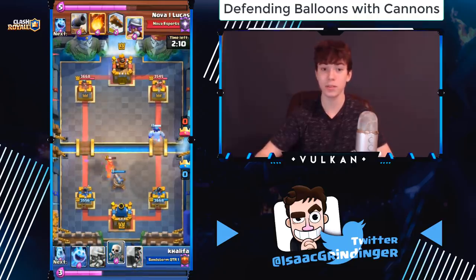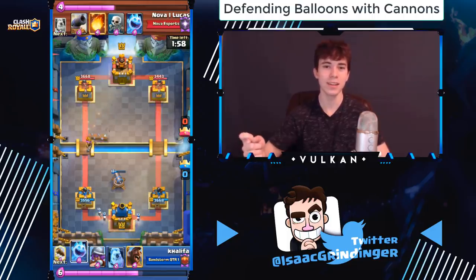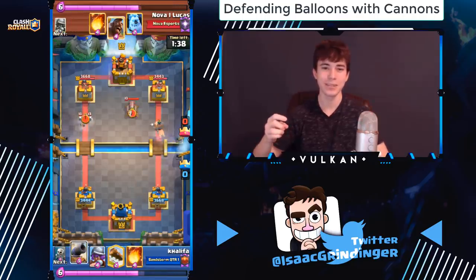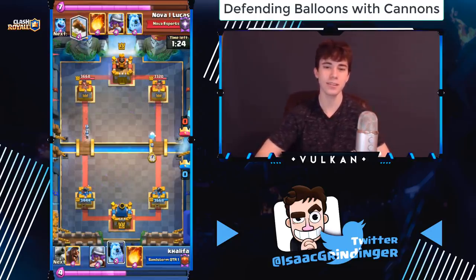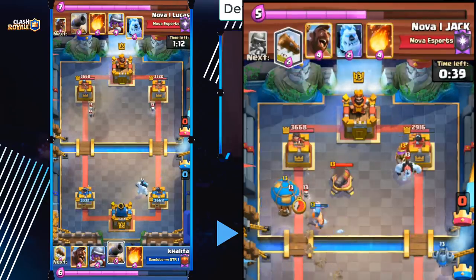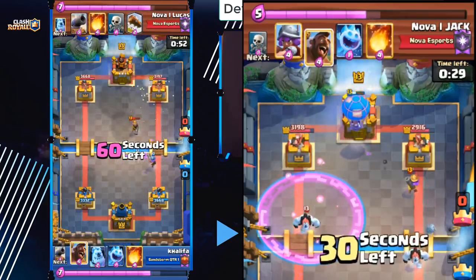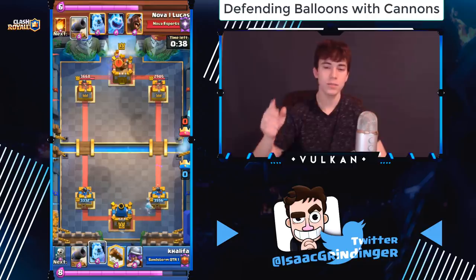There's a tricky play — the double cannon pull to king tower — that many of you have probably already seen. This is something Jack actually used to beat me last season. I was using balloon freeze and winning almost every game versus 2.6, but he used this trick when I played a miner balloon at the bridge and managed to beat me because of it. It's a trick you don't want to use in a lot of scenarios, but sometimes when you're about to lose a game if you don't do it, it is the right play. I'll put an example on screen of how to double-cannon-pull a balloon to the king tower.